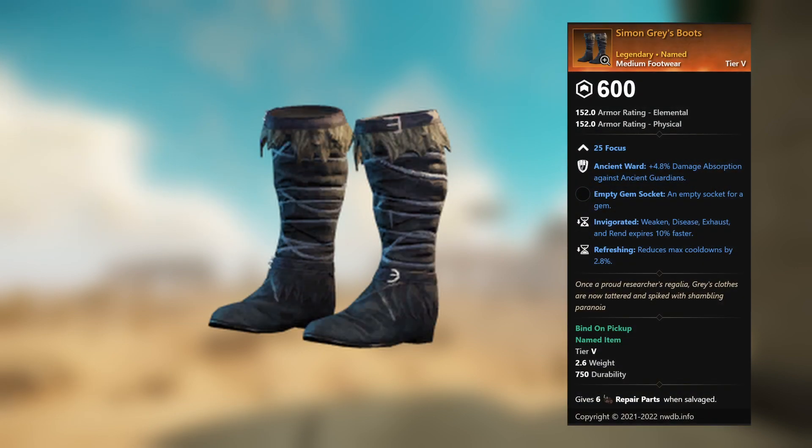Simon Gray's Boots — legendary unnamed medium footwear. 25 Focus, Ancient Ward, plus 4.8 percent damage absorption against ancient guardians, empty gem socket. Invigorated: weaken, disease, exhaust, and rend expires 10 percent faster. Refreshing: reduces max cooldowns by 2.8 percent.